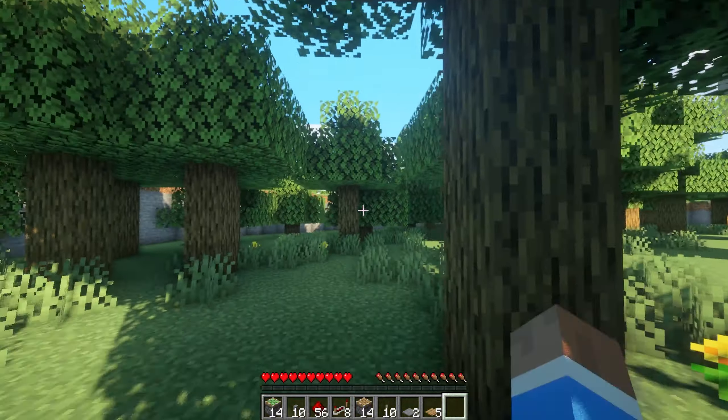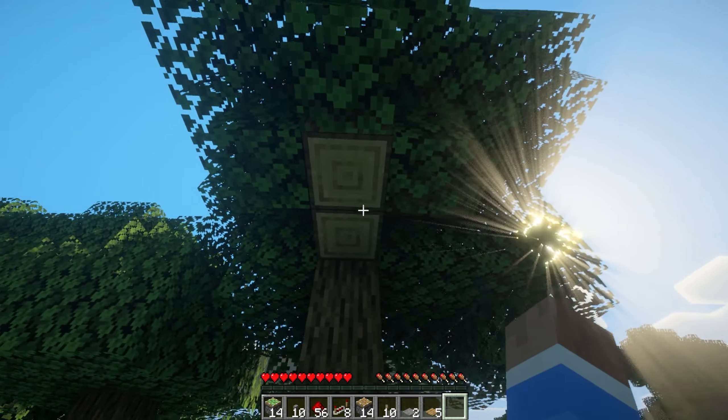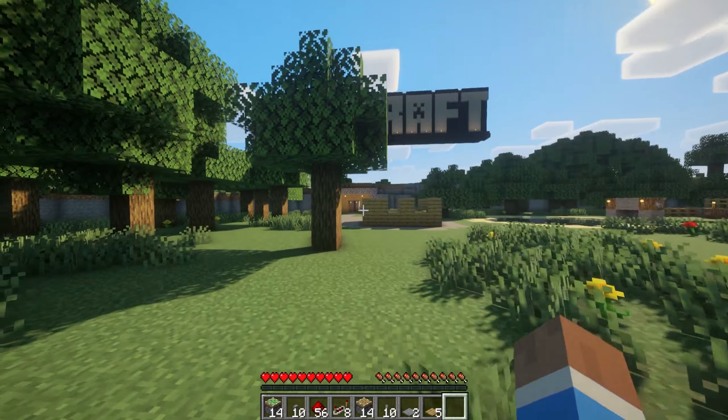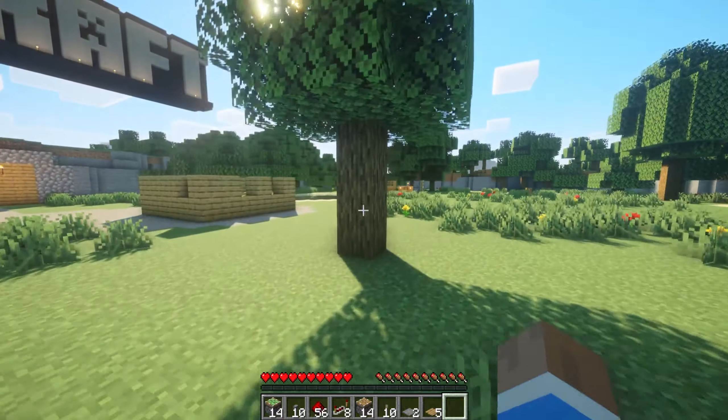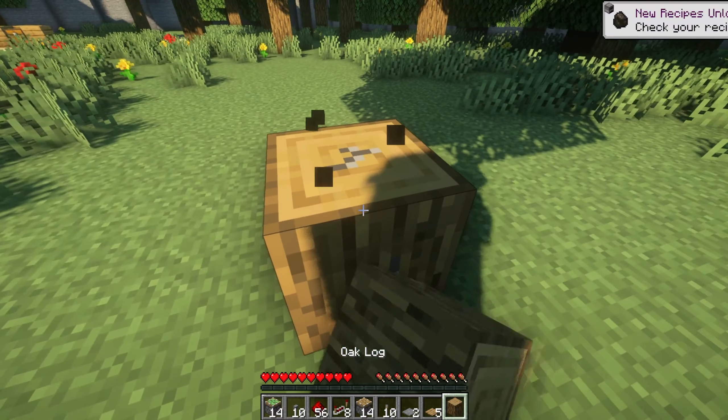In fact, you can see here we don't have sideways oak log blocks — this is how they generated, just facing like that. That shows how old this version is, because it is the first title update world, and there isn't actually much on this world.